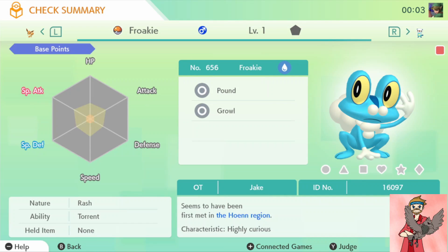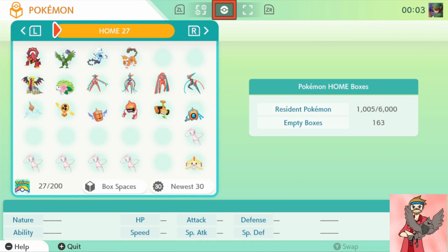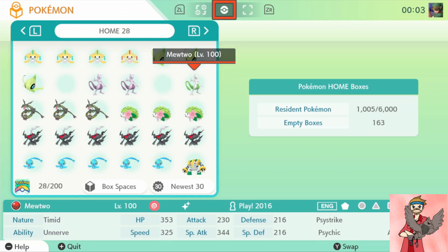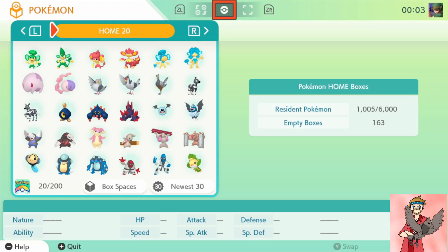You can go in and check summary. When you hit Y it will show the EVs — this Froakie has not been EV trained yet. When you hit Y again, if you have the premium version (which you have to have if you brought them from your 3DS), it'll show their IVs. This Froakie doesn't have the best IVs — not bad, not great. If they were max IV they would say 'best.' I actually have a shiny Jirachi and a shiny Mewtwo in here. The shinies — their sprites will show that they're shiny in Pokémon Home, unlike Pokémon Sword and Shield where the sprite does not show they are shiny.